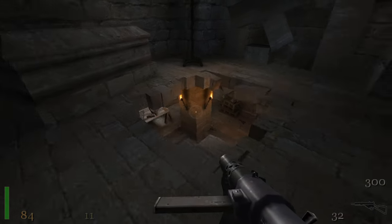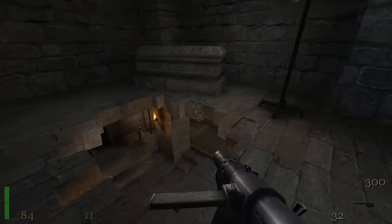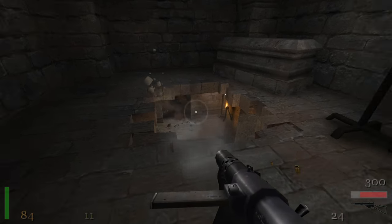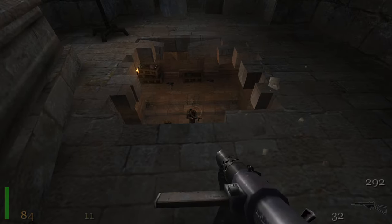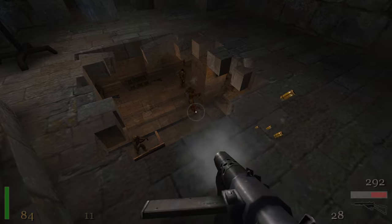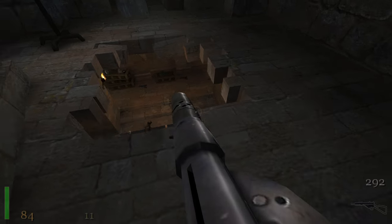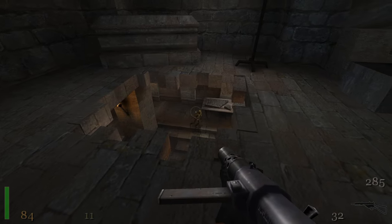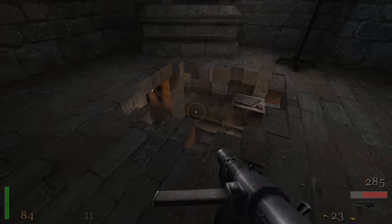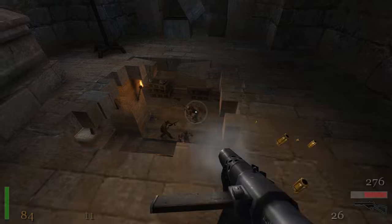There are Saxon warriors here as well as mummies. Mummies have to be killed with a headshot, otherwise they won't stay down. And the Saxon warriors have to be killed by not shooting their shields, because otherwise they just reflect whatever you shoot at them. So let's see whether I can shoot you from behind.